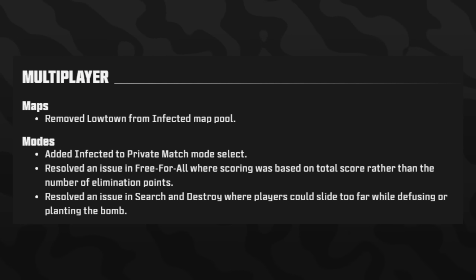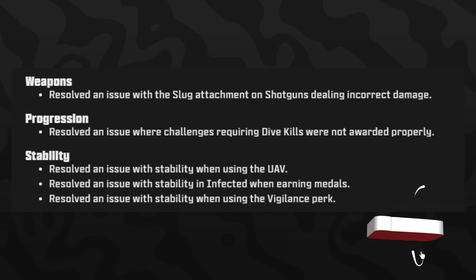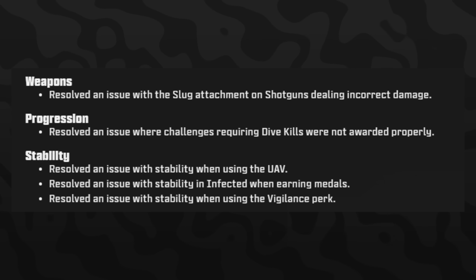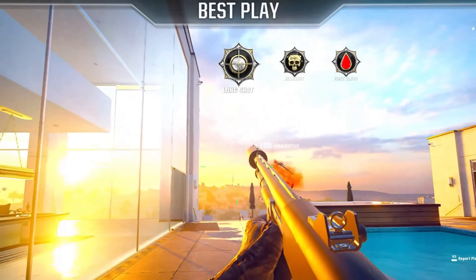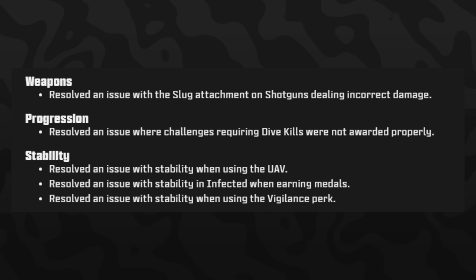On the multiplayer side, they removed Low Town from the infected map pool because the water made it problematic. For modes, they added infected to private match mode selection. They resolved an issue in Free-for-All where scoring was based on total score rather than elimination points, and resolved an issue in Search and Destroy where players could slide too far while defusing or planting the bomb. They also resolved an issue with the slug attachment on shotguns dealing incorrect damage — a broken weapon I covered a couple days ago.